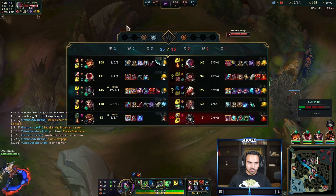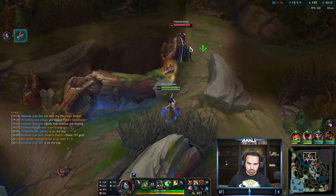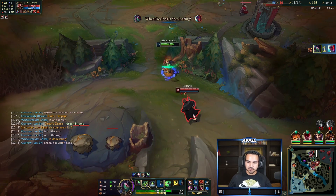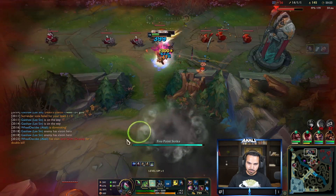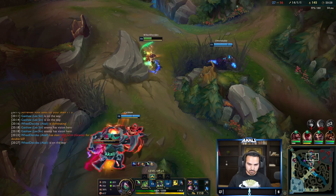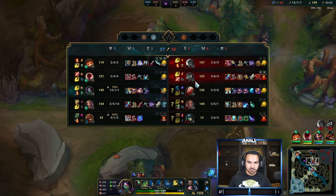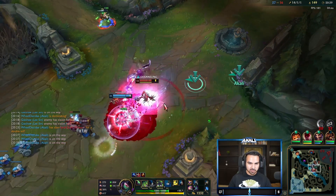We're going to go ahead and just kill this guy. Got the red buff and we've got 14 stacks. Red buff is super good for the slow and mostly just the healing — I am a one-man army at this point.